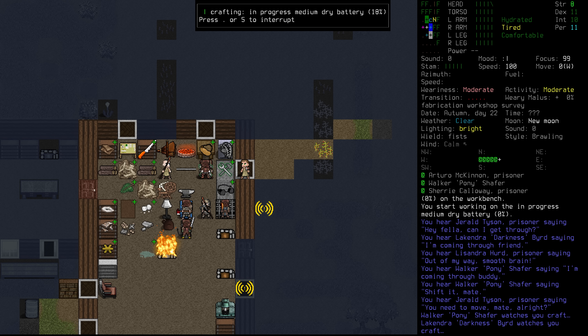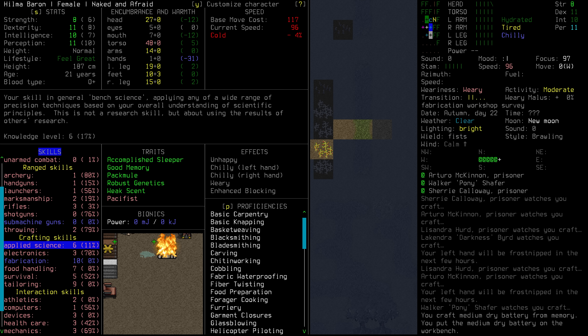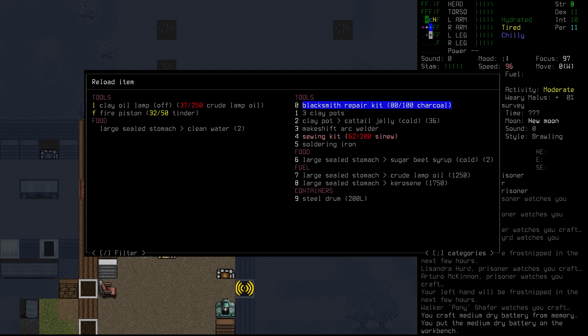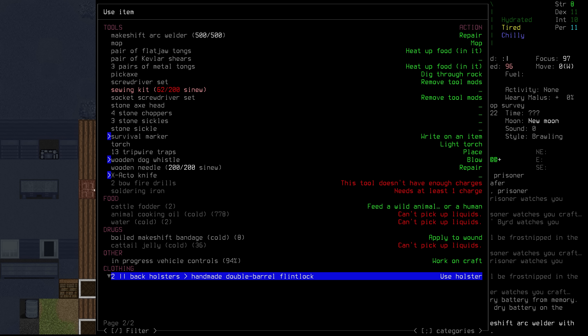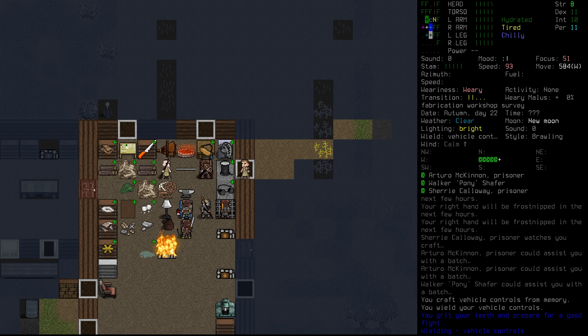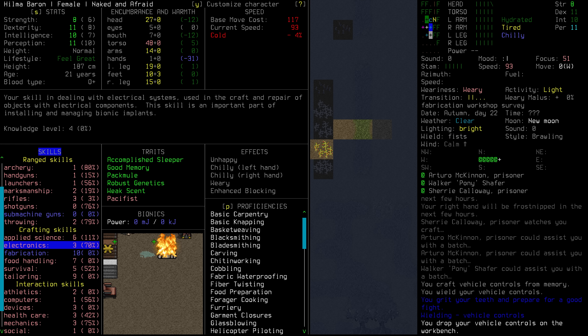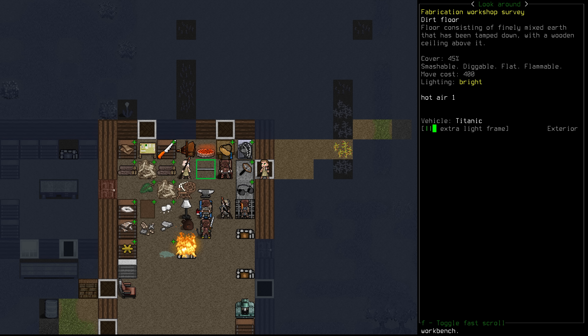Medium dry battery — yes, we do have everything. That's only going to take us 20 minutes and 21 seconds. Now we're tired, of course. We want to try and finish this as quickly as possible because we were on 69 mechanics. We're going to reload our welder now since we have that medium battery. Makeshift arc welder — there we go. We're going to activate the controls, which we'd nearly finished making. We have vehicle controls now — proper working vehicle controls. Mechanics is at 75%, so if we try and install that onto a vehicle, we should be good.